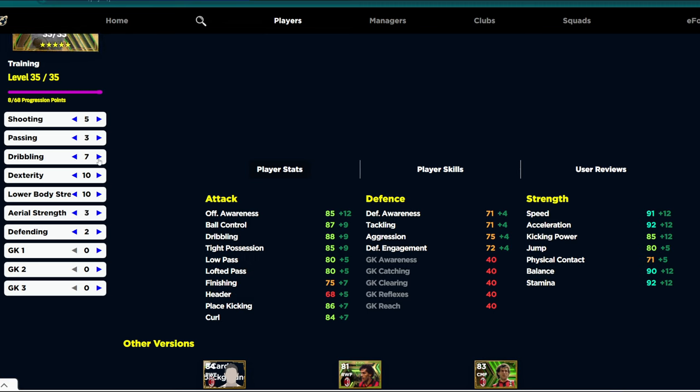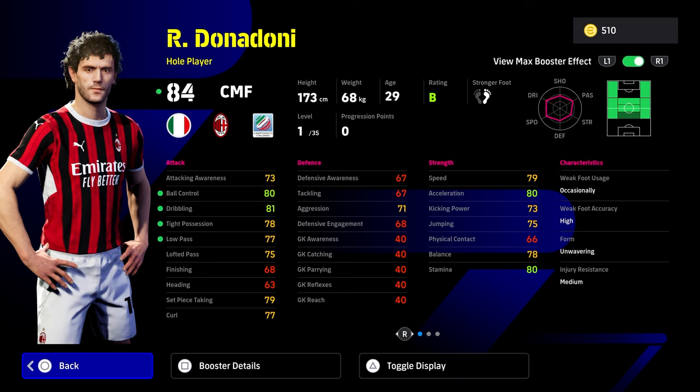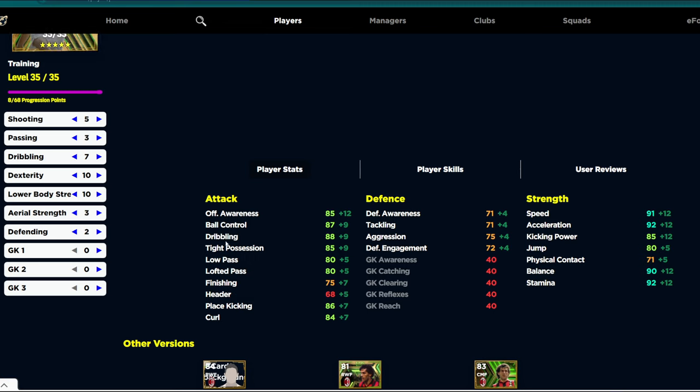He does get a booster as well, and with his booster on ball control, dribbling, tight possession and low pass, you're going to get all of those stats into the low-to-mid 90s. Ball control, dribbling, and anti-possession all at 90, and low pass will be at 85 based on that. You can get it up to 89 but with this build you won't be able to reach 90, and honestly I don't think you need more than 80-85 low pass.